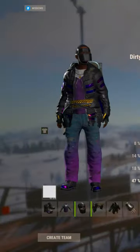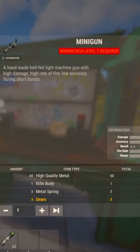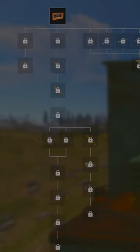As of right now, it looks like Facepunch is still implementing how to reload. It looks like these will indeed be craftable for 60 high qual, one rifle body, and three springs and gears each, and researchable for 500 scrap. But it's not currently on the tech tree.